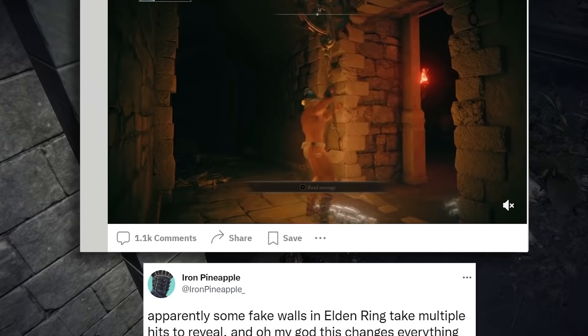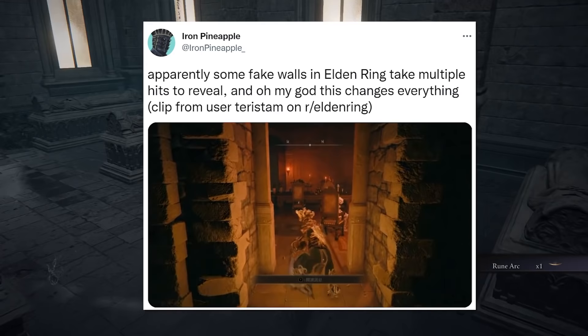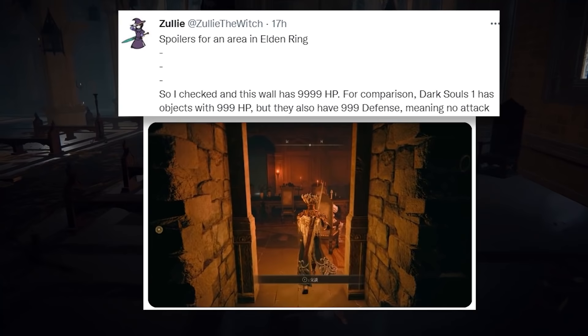Just recently, it was discovered that there's actually a fake wall that takes multiple hits to break. Brought to light by Reddit user Terrastam and popularized by IronPineapple, within Volcano Manor, if you hit a wall for a very long time, it will eventually break. As pointed out by ZuliTheWitch, it actually has 9,999 HP. Check out all their tweets, it's very interesting.